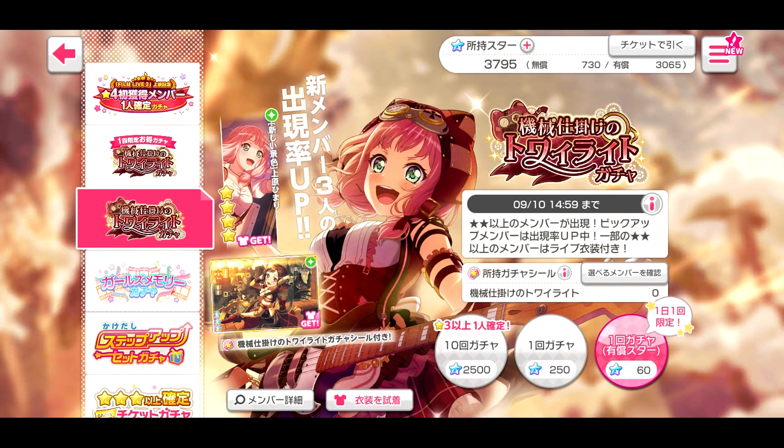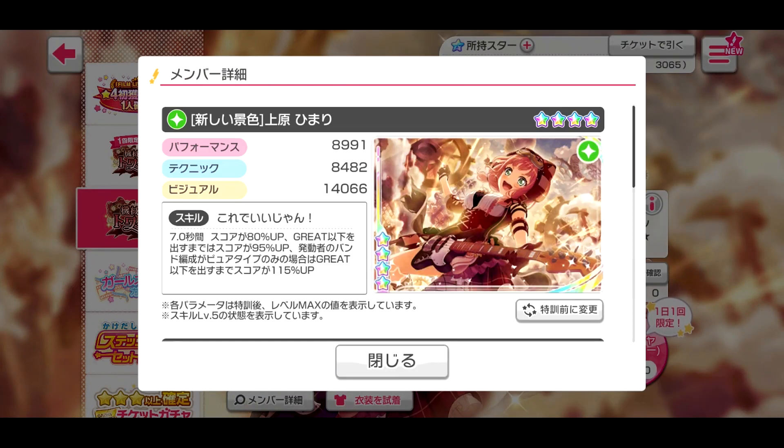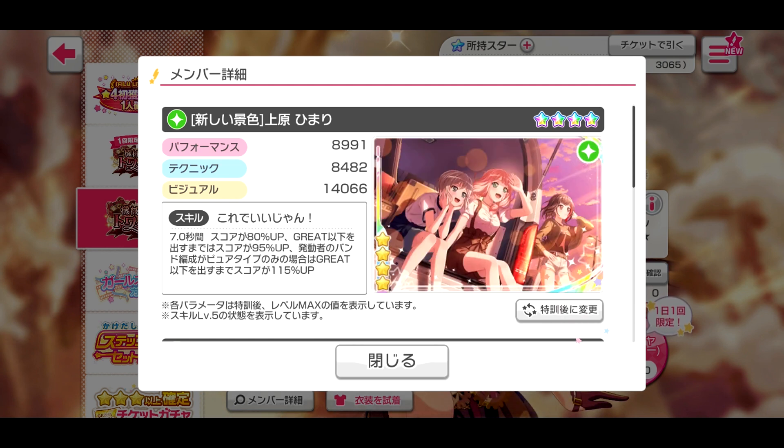Our two cards up for today are Himari, looking pretty gosh darn adorable — she kind of looks like Cat from Gravity Rush for anyone who's ever played that game. The little hat reminds me of it. But yeah, I like the look, the steampunk vibe. This is my favorite Afterglow girls banner. The untrained art — I love it — all of them enjoying the sunset together, it's great.